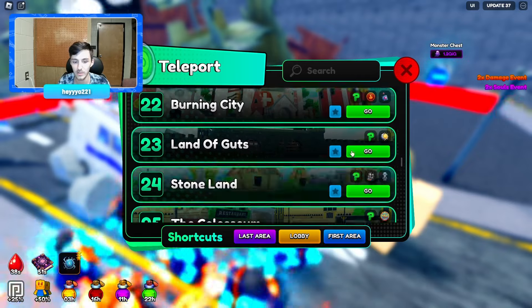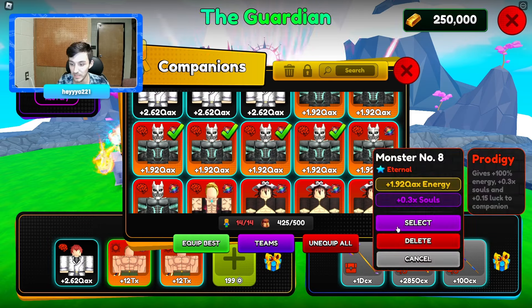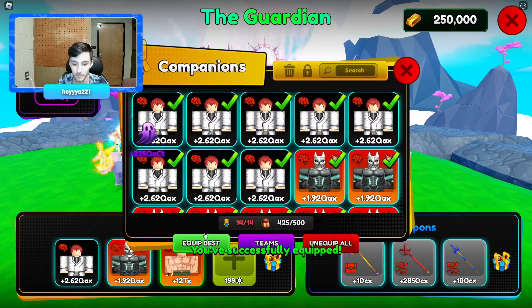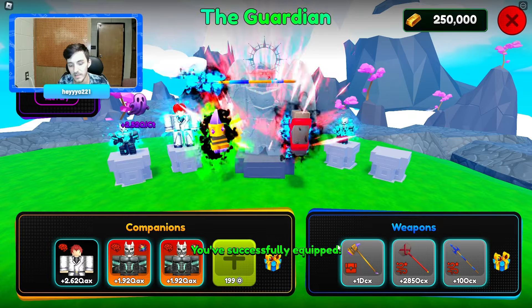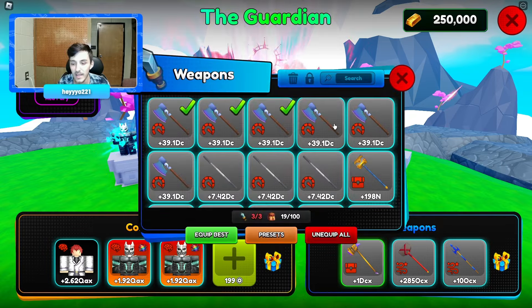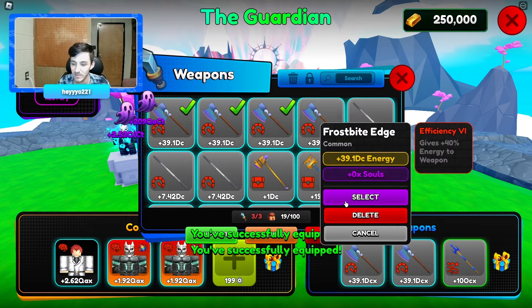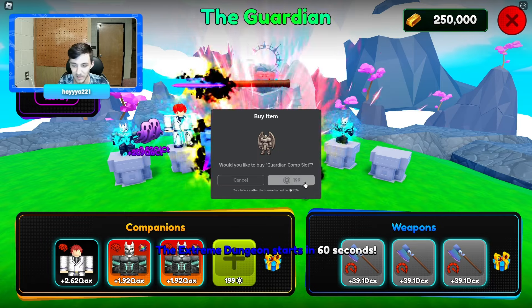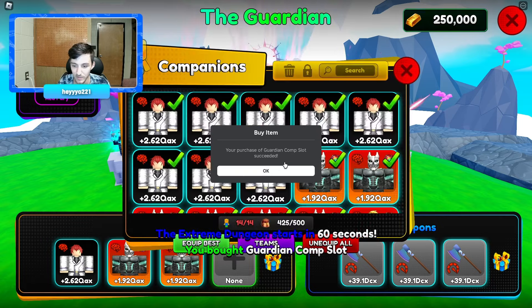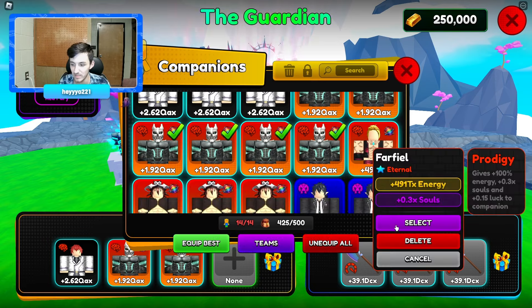Let's go over here to Area 26. We can put these two guys in there. I could also buy this pet but I feel like I already have enough pets — I don't necessarily need more. I mean this is my main game, but I just don't have a good other pet slot. 400 trillion, I guess that's whatever.